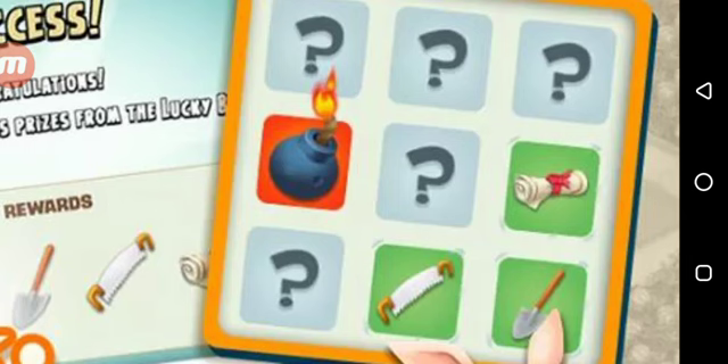When you guys tap on that icon with a pig on it, it's going to open a kind of card game. That game will consist of three rounds and it looks just like this. You guys can see there are different tabs — some show permits, shovels, saws, and there's also a bomb. Each set of rounds is going to contain a set of cards which contains prizes and also the bombs.